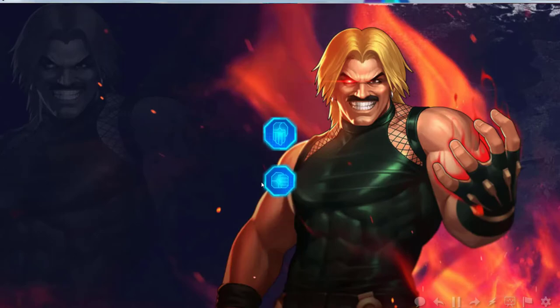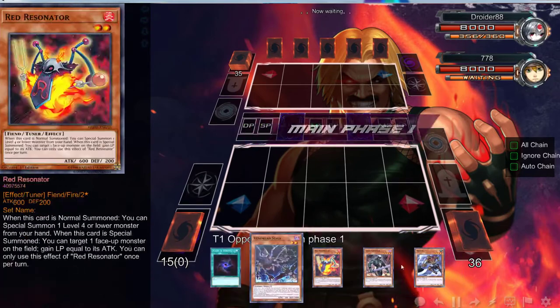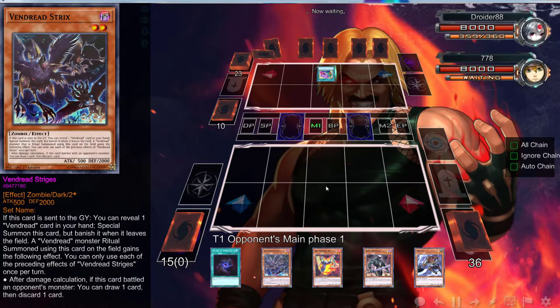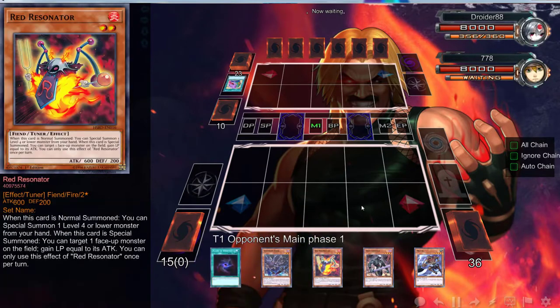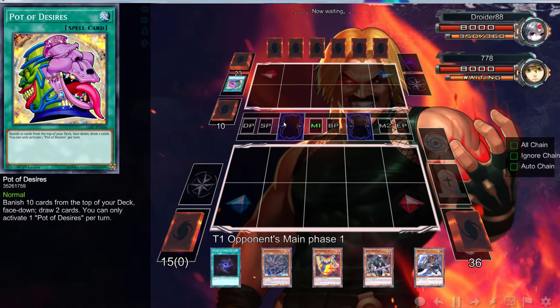Alright folks, back with the second duel of the day — we lost rock paper scissors. Benny tried to get a rematch but that's not happening. We have the combo once again. This is actually pretty cool. Yeah, these two right — oh actually, it's not the combo. We need another Vendread in our hand, going up against Droider 88. Let's see what he can put up.